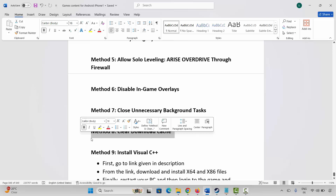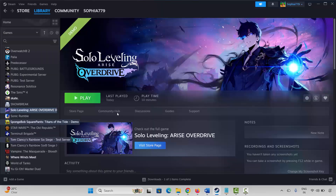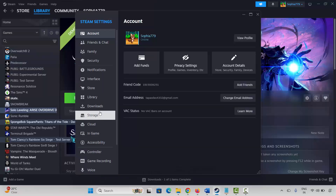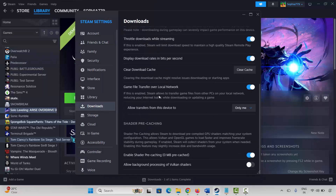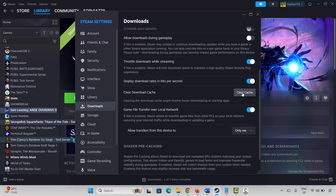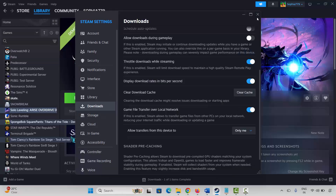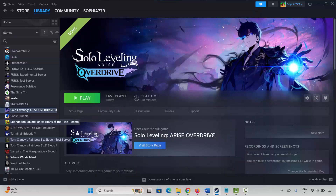If not, the next solution is to clear the download cache. Go to Steam, click the Steam option, click Settings, then Downloads. Scroll down and click Clear Cache next to Clear Download Cache. You will get a pop-up saying this will clear your local download cache and restart Steam, and you will need to log in again. Confirm it, then launch Steam once again and check if the game is opening.